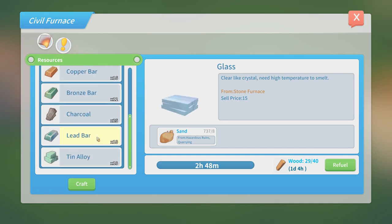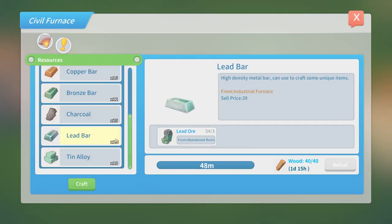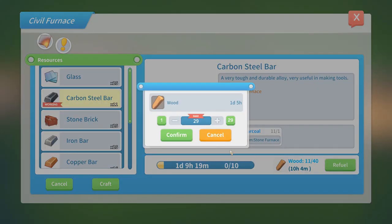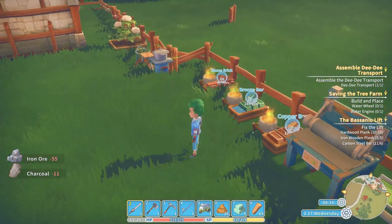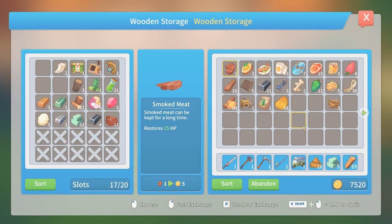I probably do need some lead bars. Gotta start making some things - 18, why not. Carbon steel bars crafting. Those are still working. A bit more storage chest because yeah, needed them obviously. I think everything else we'll just bring with us for now.